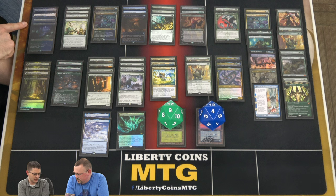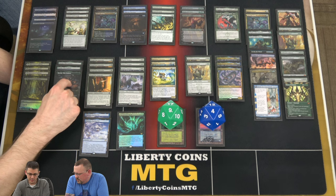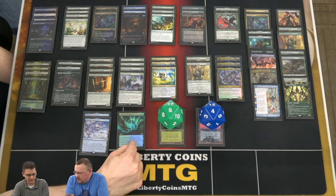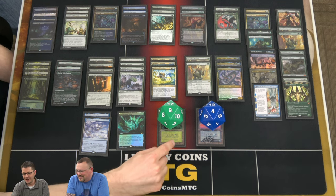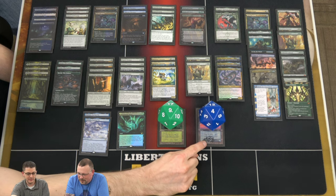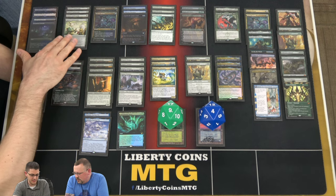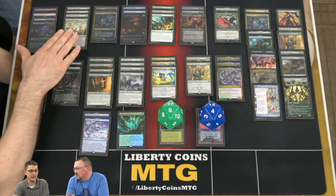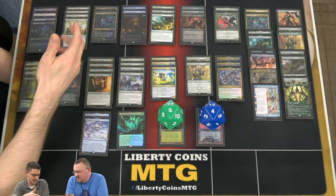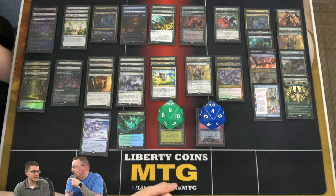So we've got four Dream Root Cascades, four Bark Channel Pathways, three Bosaijus, two Otawaras, a Vine Glimmer Snarl — that seems really out of place, I'll get there — nine Beta Forests and four Beta Islands. The only one-drops in the deck are the Tamiyo Safekeeping, which is the best counter spell in Standard. Counter target spell, gain two life — it's amazing. And it's any permanent, so you can save anything. Watch the videos because that's actually relevant.